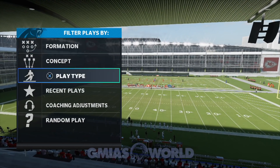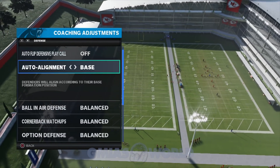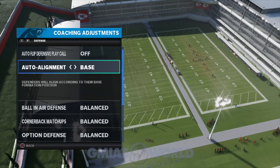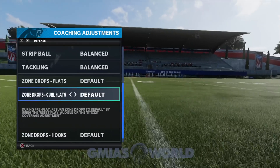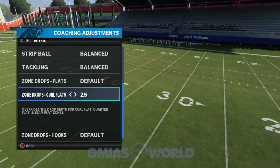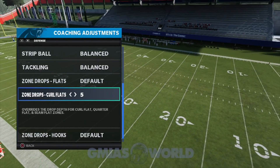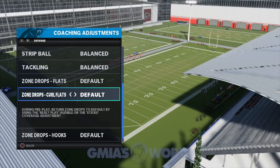We're going to take a look at a couple of things. Pretty much with the coaching adjustments, we're going to go ahead and just keep our auto alignment to base — it's just something that I regularly do. For those of you guys asking about zone drops, flats, curl flats and all that stuff, we'll worry about that later. Bringing curl flats back like 25 yards would be decent, but I haven't really seen corner routes dominate the way that they usually do.